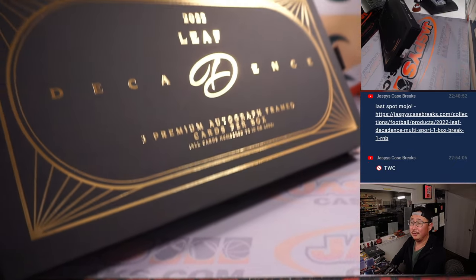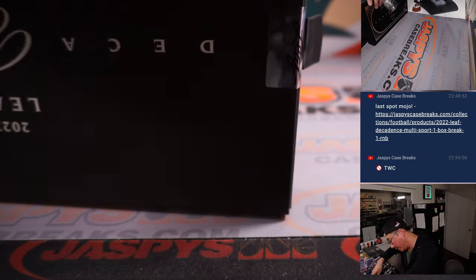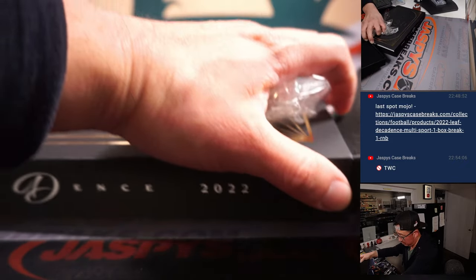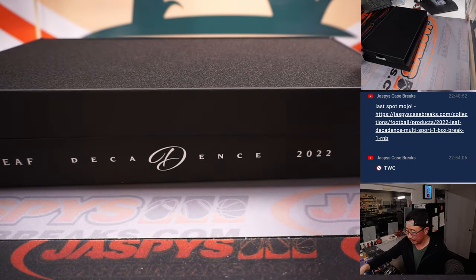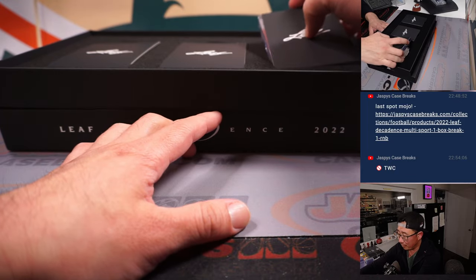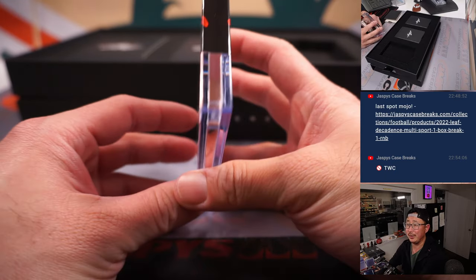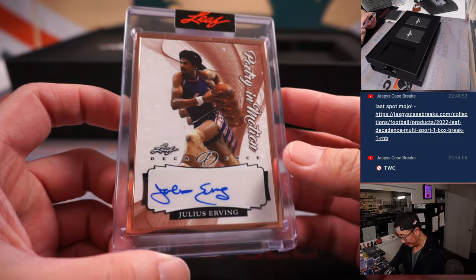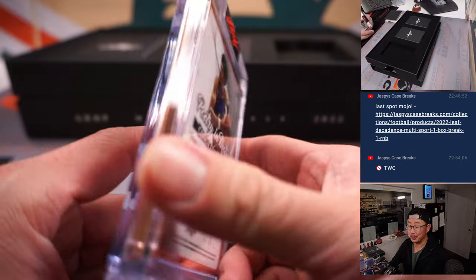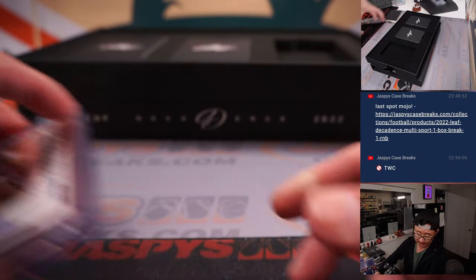Pretty nice packaging here. Someone said the big hit is usually on the far left, so we're going to go right to left. Let's see those cool frames. And that's going to be Julius Erving — nice, poetry in motion. That's pretty cool. And that is 10 out of 10. That goes to Alex, and the number is 0. Good start.